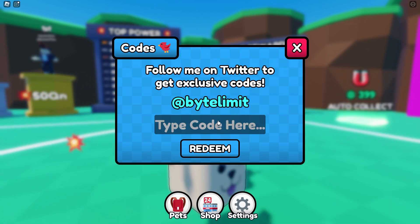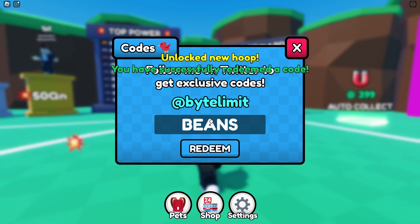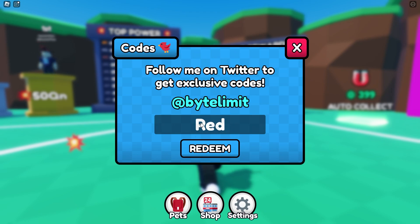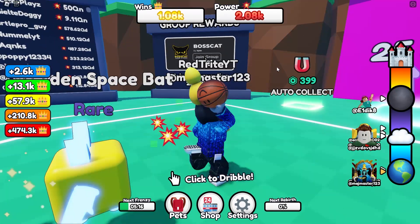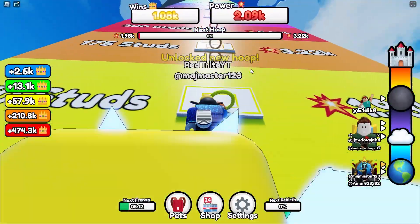'Beans' is another code that actually gives you more power. Let's check out how much power we get when we redeem this code. 'New hoop' — oh yeah! And check out my website, red dot com, where you can get those links much faster — links down below, try it out. Look at how much power we have now: two thousand!